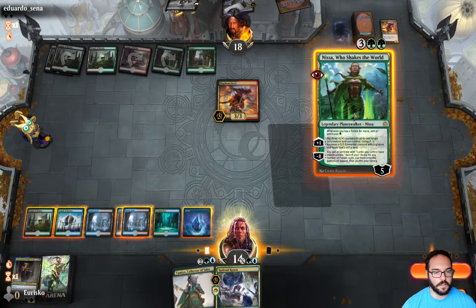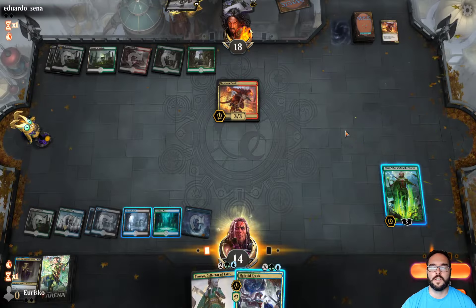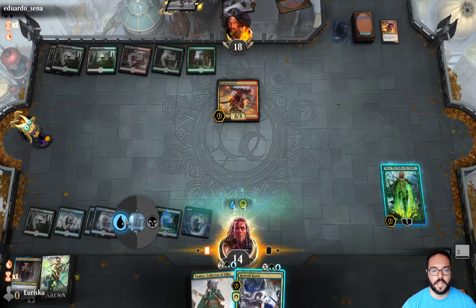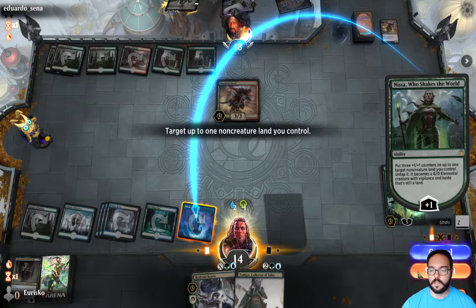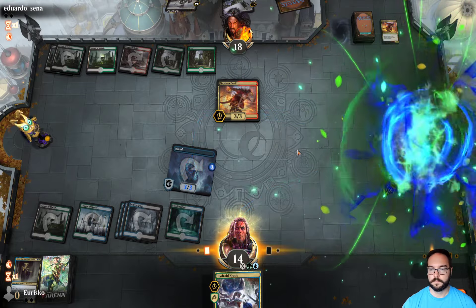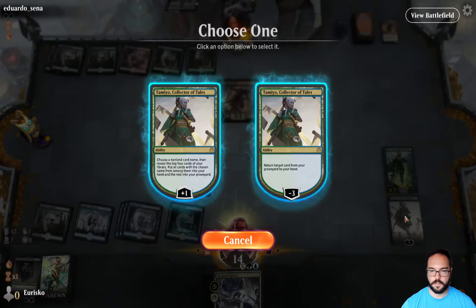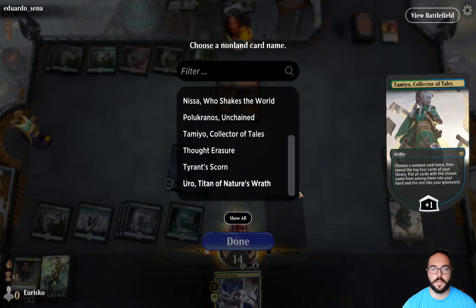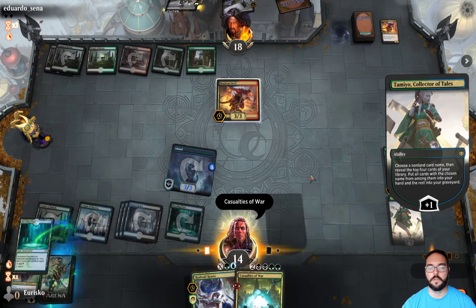Now we can really start establishing dominance with Nissa and Hydroid Krasis shenanigans. The auto-tap is actually working pretty well right now — often it won't tap the Temples correctly and shorts you on mana with Nissa. We'll go ahead and play out Tamio here as well. I think we'll just plus Tamio rather than getting something back — and we're probably looking for a Casualties of War. Right off the top, there it is.